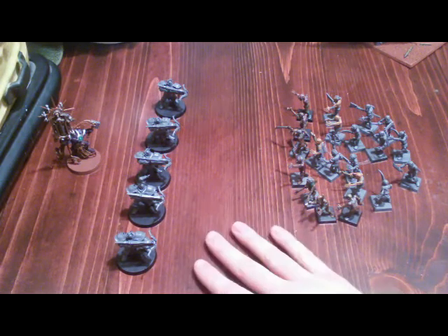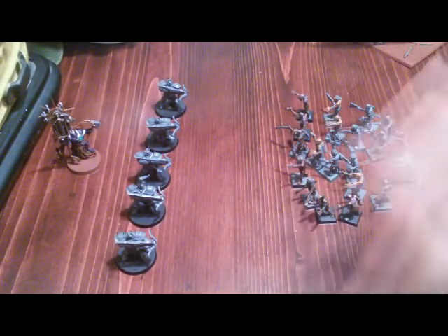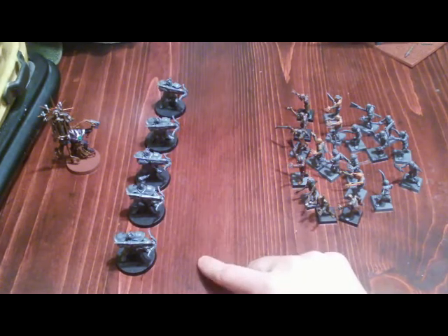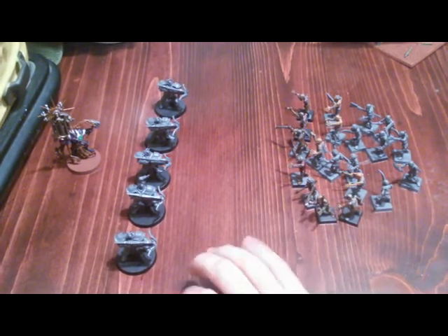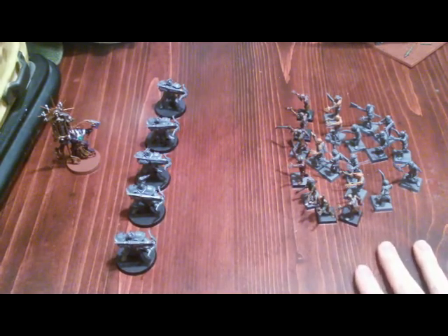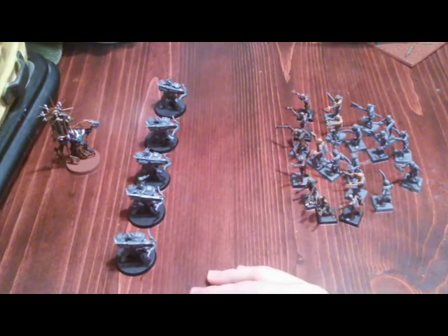For this first scenario, we have a group of 20 zombies, a squad of Adjudicators, and the Lord Relictor. For the Stormcast player, they need to protect the Lord Relictor. If we assume it is the Stormcast player's turn and they're going first — so the zombie player has not yet gone this round — let's play out how you would need to approach that as the Stormcast player.